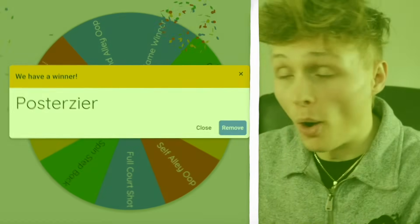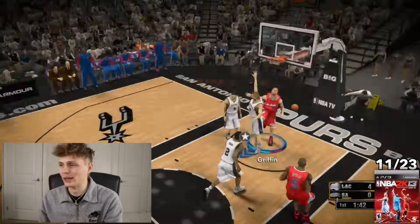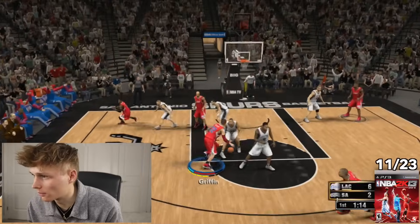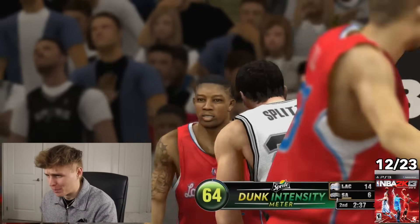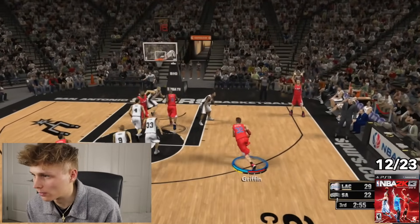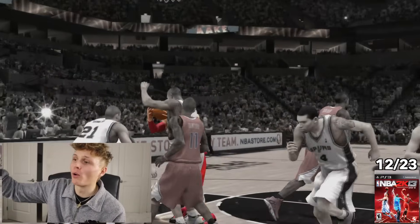The challenge for 2K13 is a posterizer. This should actually be a breeze. We kept pushing with Blake Griffin and couldn't get it until we went all the way. That is 100% a poster. I got the posterizer on Blake Griffin, but I knew we could get a better dunk — and we did. That is exactly the kind of posterizer I wanted.